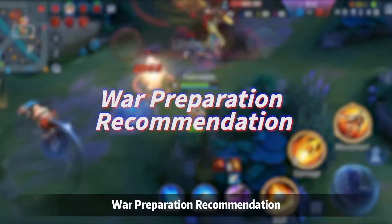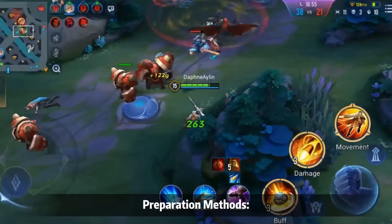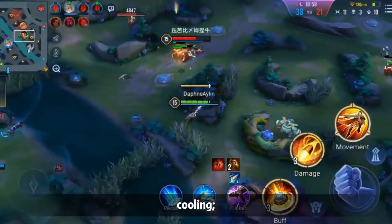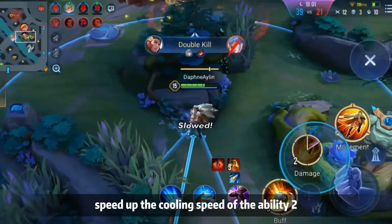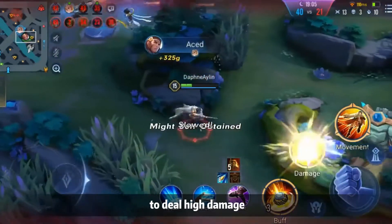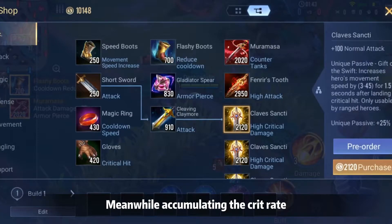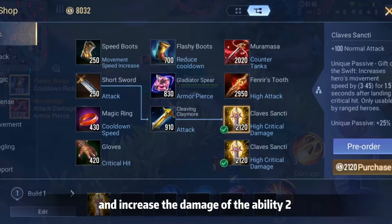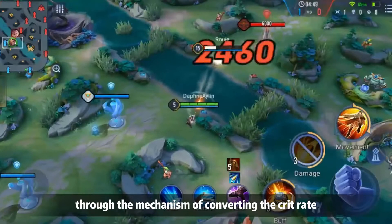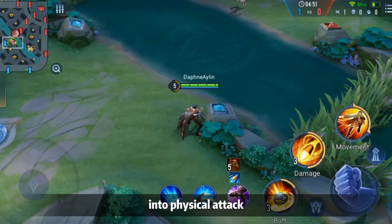Build Recommendation: Reduce attributes by stacking skill cooldown to speed up the cooldown of Skill 2 and use Skill 2 sniping more frequently to deal high damage. Meanwhile, accumulate crit rate and increase the damage of Skill 2 through the mechanism of converting crit rate into physical attack.